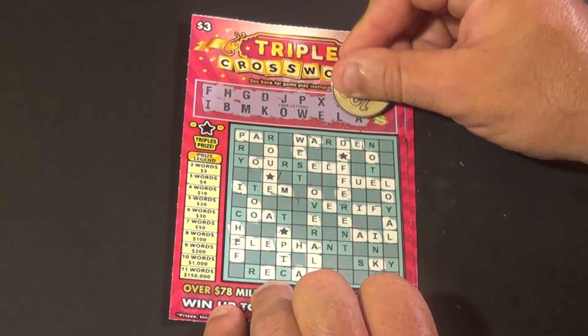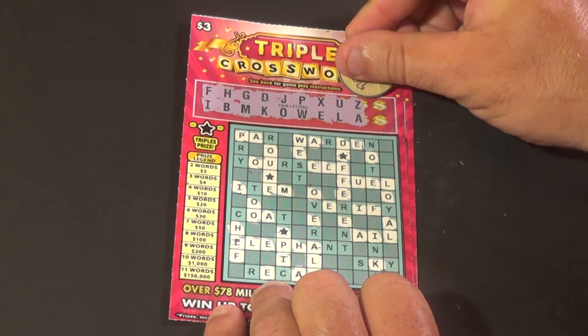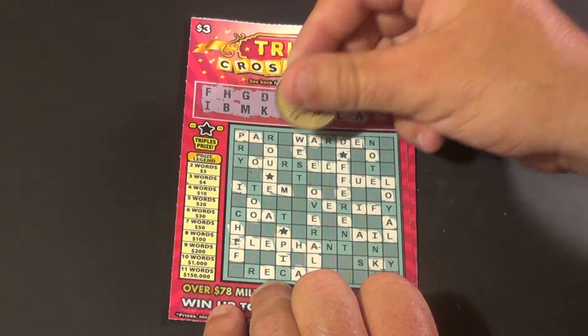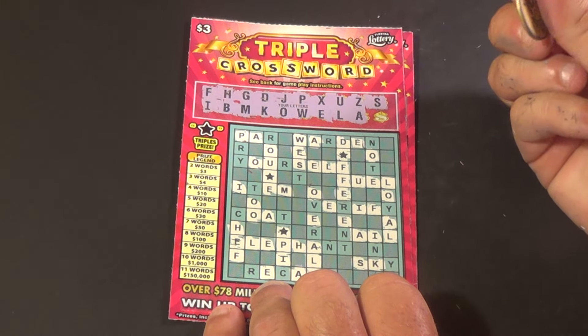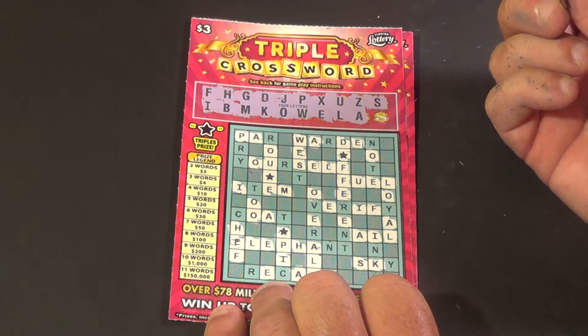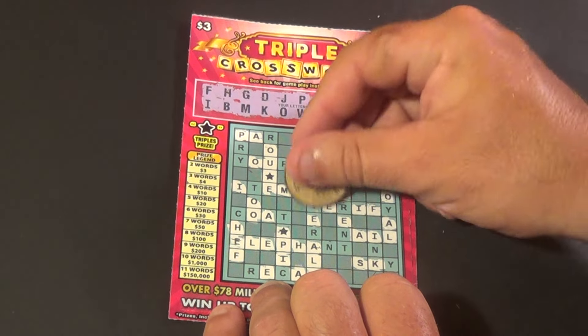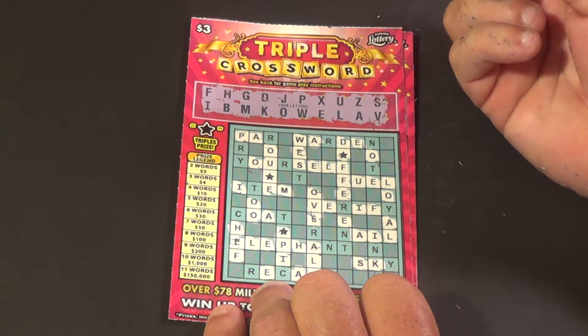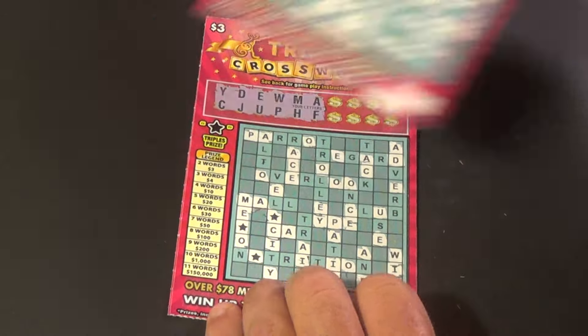Next two letters are Z and A — there are no Zs. S is the next one — we have one S, two S's, and none others. And V is the final letter — we have one V. And that's going to do it. That ticket is a loser.